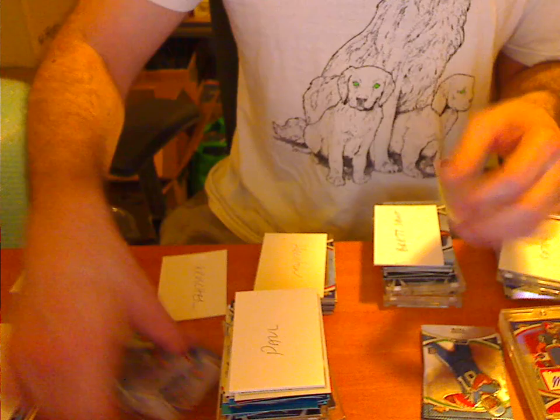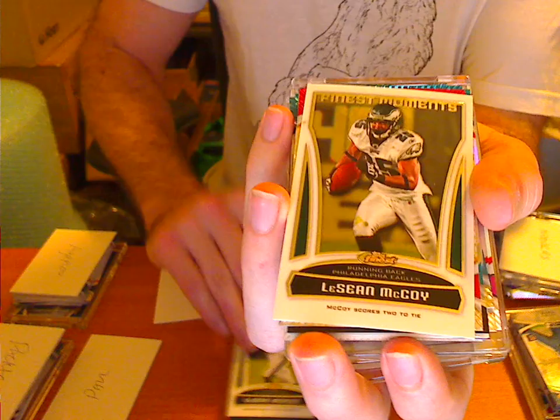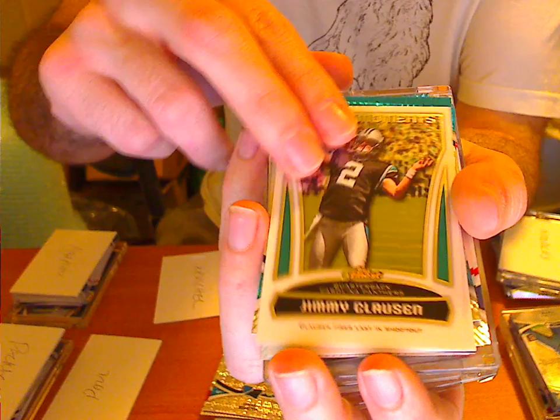Last and definitely not least, the greedy person in the break gets: Desean Jackson Finest Moments. McCoy Finest Moments. Jamal Charles to 399. McCluster Atomic. Thomas Jones to 399. Steve Smith to 399. There are so many Panthers cards in this. Jimmy Clausen Finest Moments. Jimmy Clausen to 399.